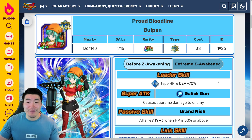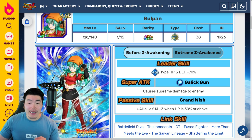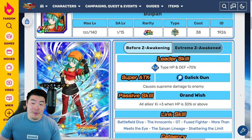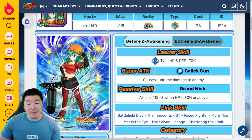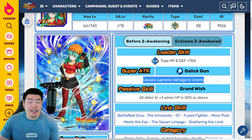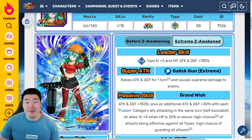Starting with Bullpen — before the EZA, Leader Skill is AGL types, HP and Defense plus 70%. Super Attack causes Supreme Damage, and Passive is All Allies Ki plus 3 when HP is 30% or above. She was absolutely awful — a terrible passive, a terrible leader skill, and the Super Attack has no additional effect. But with the Extreme Z Awakening, her leader skill becomes AGL types Ki plus 3, HP, Attack and Defense plus 100%. Super Attack raises Attack and Defense for one turn and causes Supreme Damage.